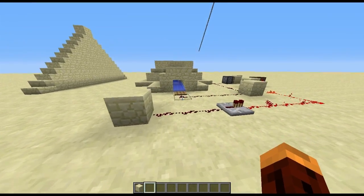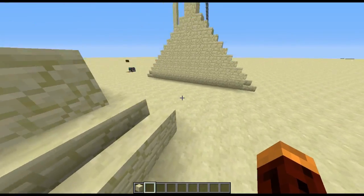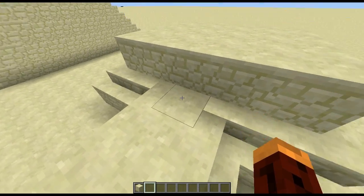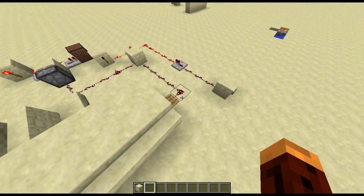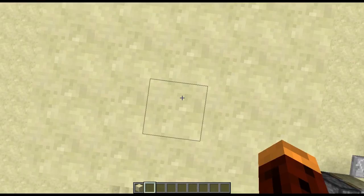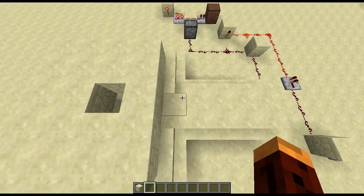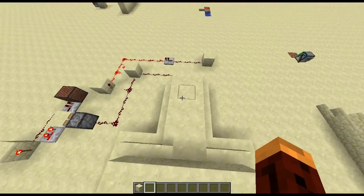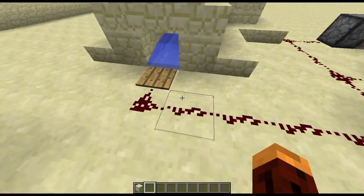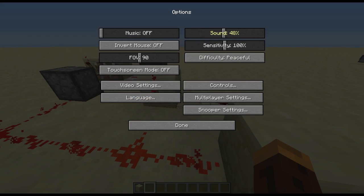What's up everybody, LaSexyMonkey here, and welcome back to another Minecraft video. Today I'm going to be showing you my awesome cobblestone generator. Basically, once all the cobblestone has filled up in my little turtle down here, it flows down a water stream, comes out here, lands on this pressure plate, and trips off this alarm.